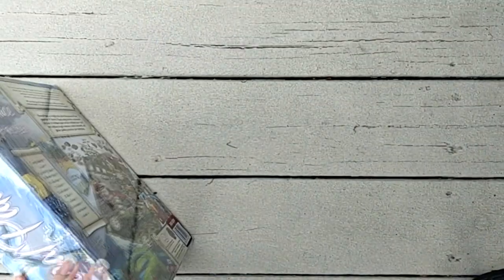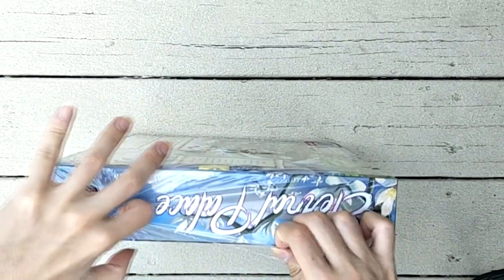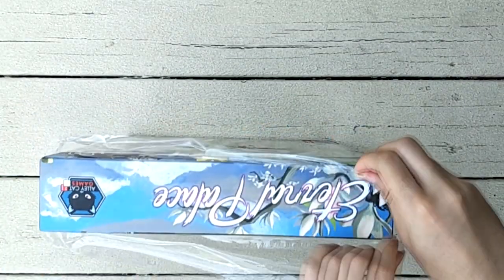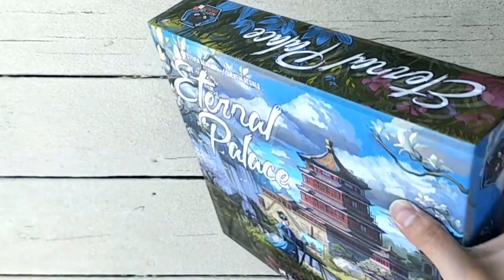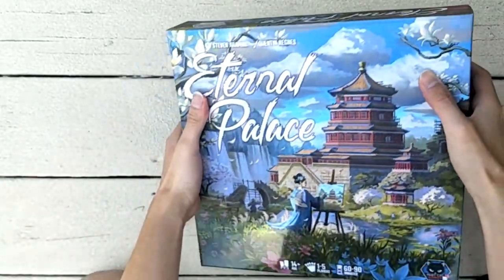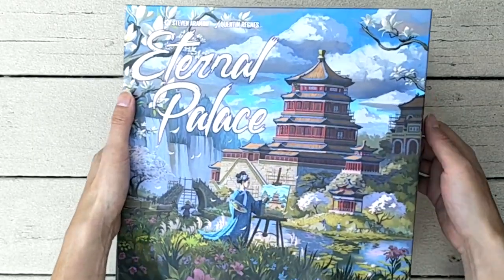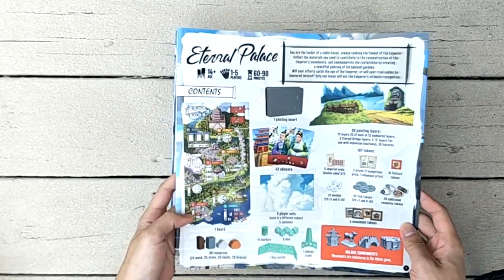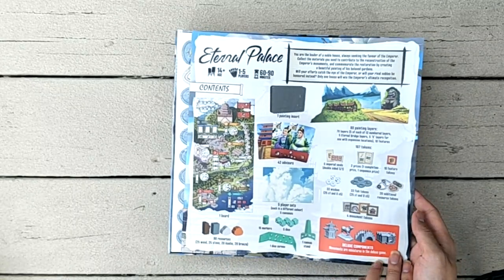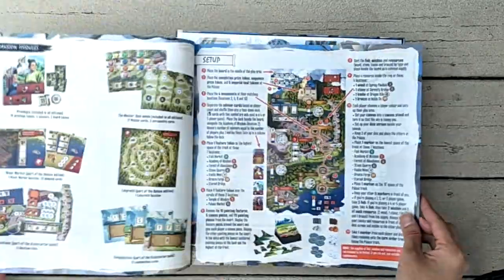Alright, let's try to do this. Okay, let's see what's inside the box. There's some red over there. So this is the rule book. Okay wow, it seems like there's quite a lot of stuff.